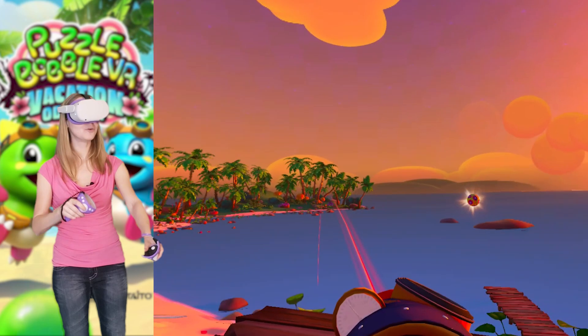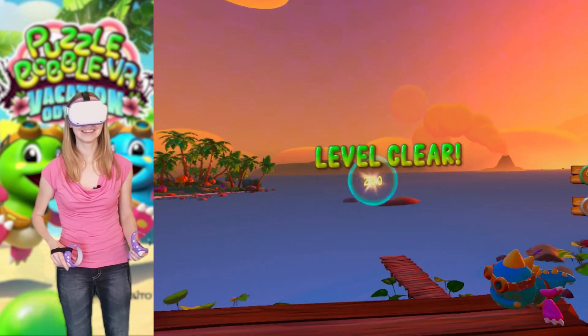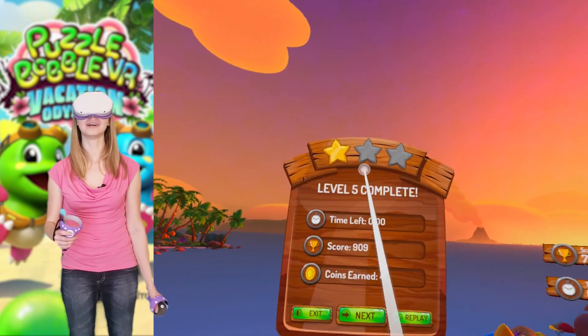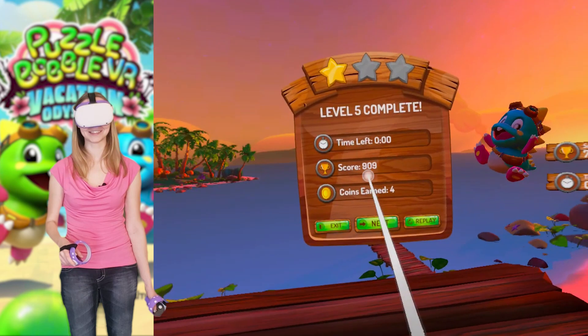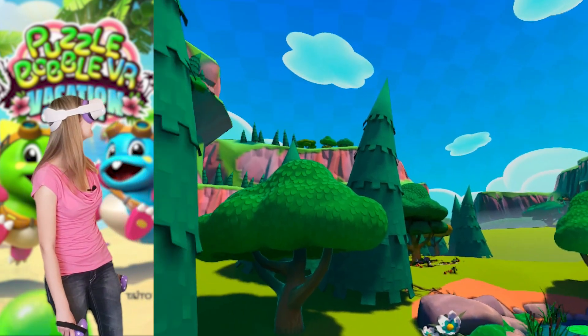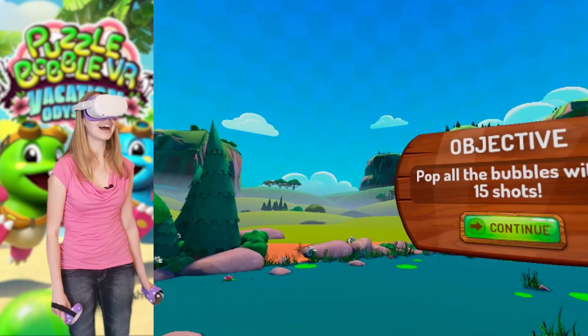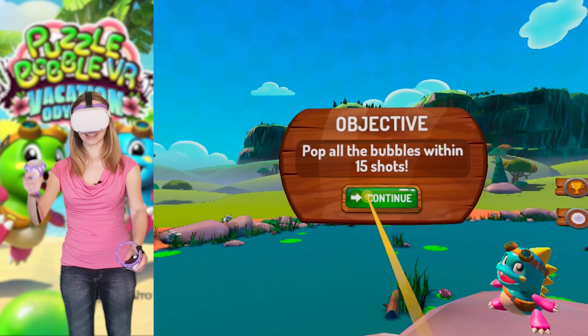Actually, you don't even have to aim because no matter where you shoot it, it's going to go straight to the core. I was talking a little too much so I went too slow - sure, Tatiana, that's the reason. Look at that, the environment has changed. Now instead of a tropical island, I'm somewhere in the forest, the woodlands. Only 15 shots, let's see.